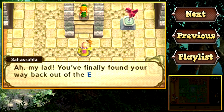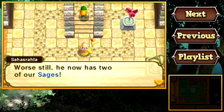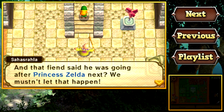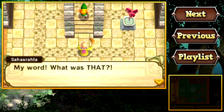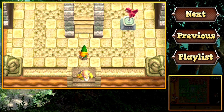Hey, it's Osvala. 'Oh my lad, you finally found your way back out of the Eastern Palace. But what of Osvala?' Unfortunately, Yuga got to him. 'Yuga has taken Osvala too? I'm afraid so. Worse still, he now has two of our sages. And he said he was going after Princess Zelda next.' 'We mustn't let that happen.' Something dire is happening at Hyrule Castle — there's no time to waste. All right then, I'm following you, old man. What's this? What's going on here? It looks like some sort of magical barrier. That was dumb. 'That barrier — I've never seen such magic. I daren't approach it. But we must break through somehow. Princess Zelda and Lady Empire are trapped inside the castle.'